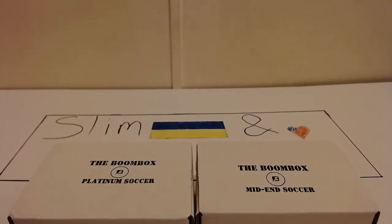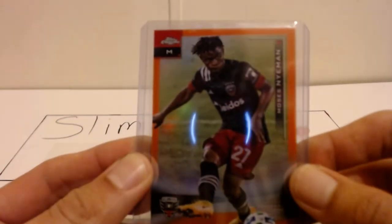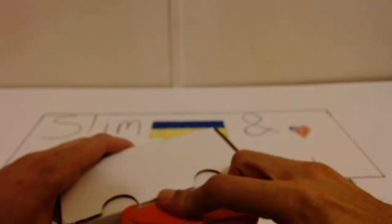We are back — I'm nervous and excited, this is one of the funnest rips. I love the platinum blue box edition. The mid-end I've never gotten, so it's gonna be nice to try that out today. It is slim. We're gonna open two of these up and see how they are. My last really nice hit was Moses Neiman to 25, our shortest print in the past couple months, so hoping to go bigger on that.